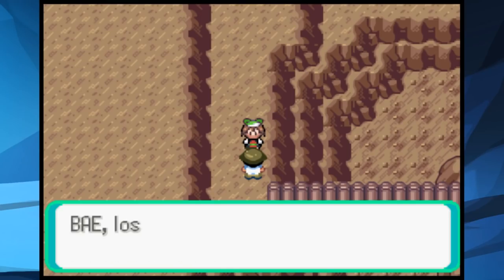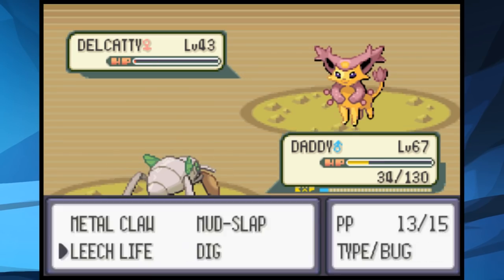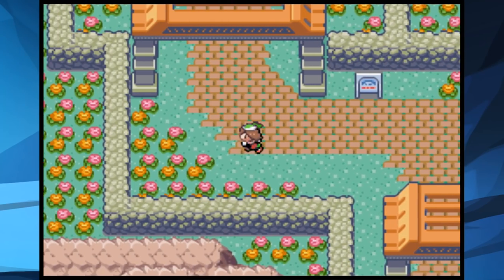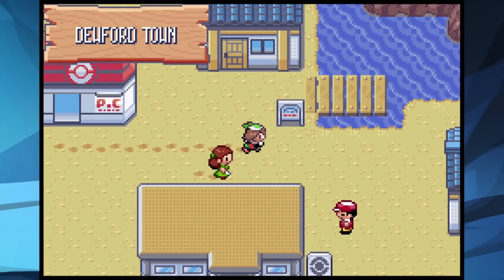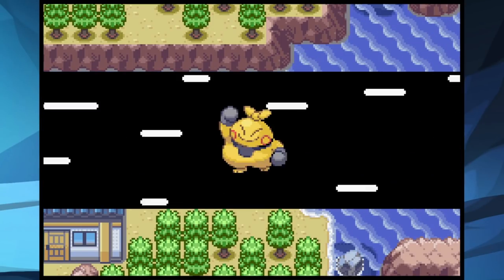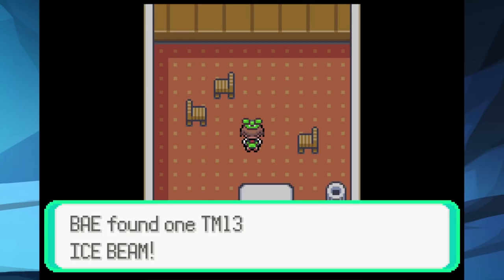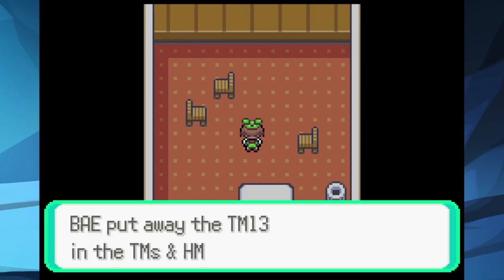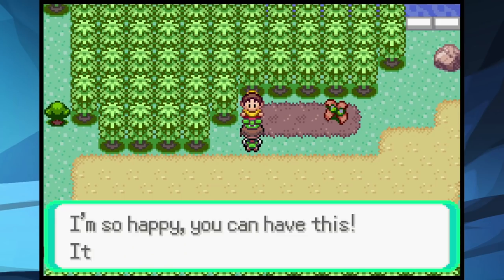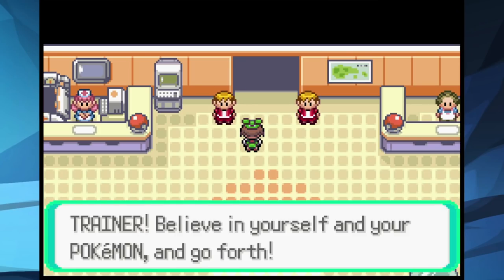We meet Wally on Victory Road — that battle wasn't too hard and our levels and moveset were enough to run through his team. We make our way through Victory Road and arrive at the Elite 4. Before entering, I grab some TMs: Ice Beam from the abandoned ship so we don't have to rely on Blizzard's accuracy and get more PP, Shadow Ball from the top of Mt. Pyre, and Giga Drain from a random lady on Route 123. With those TMs we are ready to take on the league.